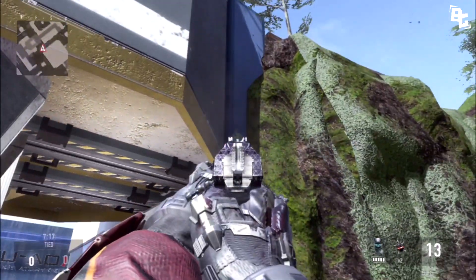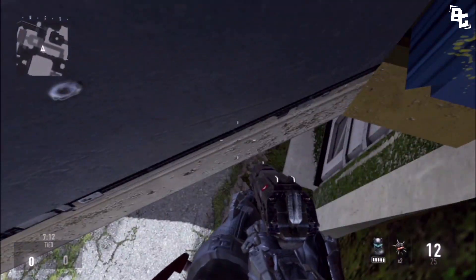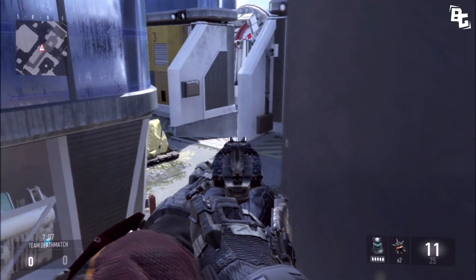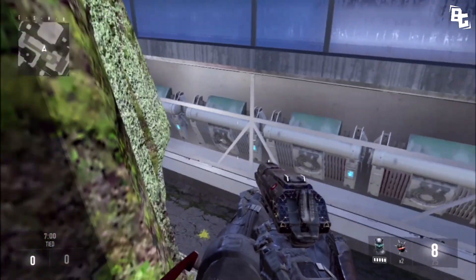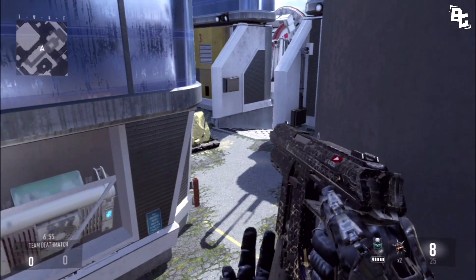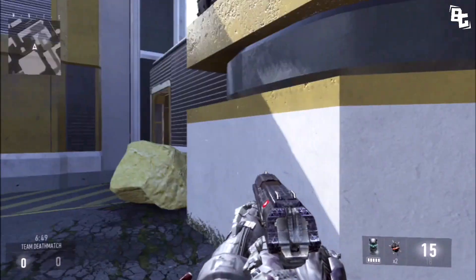The next one is really cool and I've never seen it before. Come over here to where that blue spot is and simply double jump, hugging the wall a little bit — don't jump straight into the corner or you'll fall. Double jump towards it, then move towards the wall onto a ledge. It's a pretty good spot because people will just be walking past and won't expect you to be up in that corner.